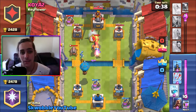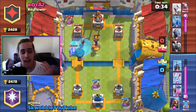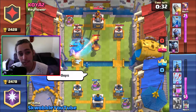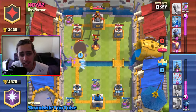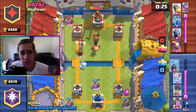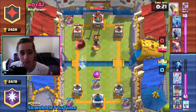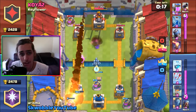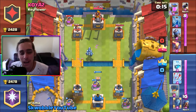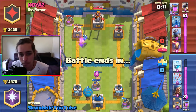This guy knows our balloon freeze combo. I tried to get rid of his inferno tower with my minions, but I failed that freeze — oopsie daisy. Ice wizard against fire wizard going at it — who's gonna win? The fire wizard is gonna win. Is this wizard gonna get one hit off onto the inferno tower? Yes he does.